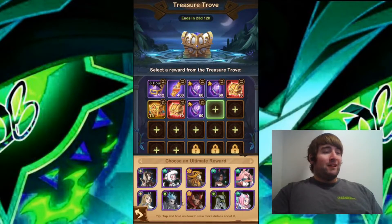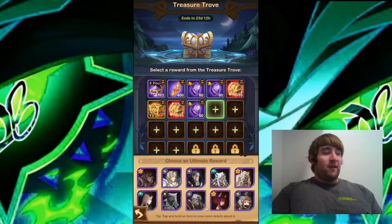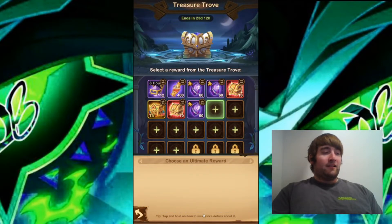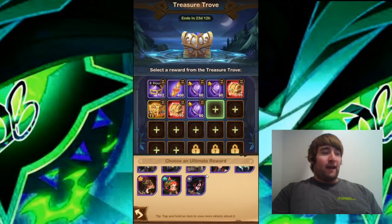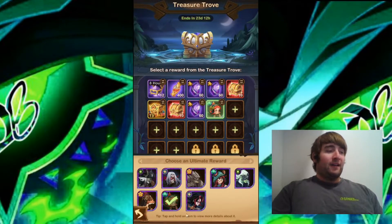This ninth one is a very interesting one. You get to choose really any of the four faction heroes and get a free copy. I like to scroll all the way down to one of the newest heroes. I'm going to go for Star, since I'm looking to get Star Ascended.